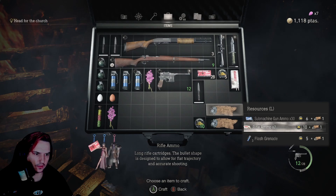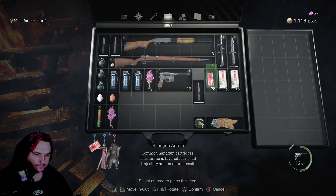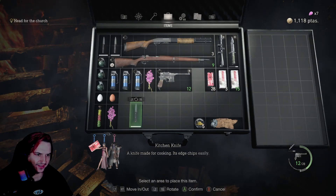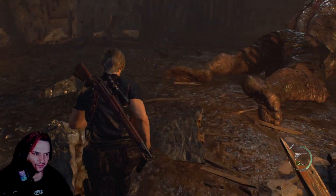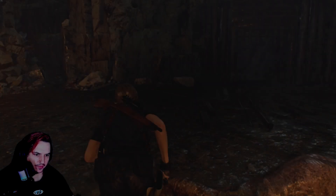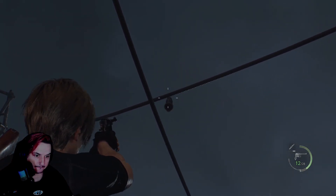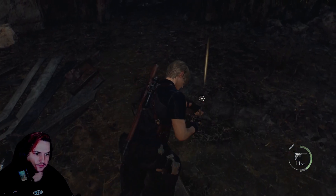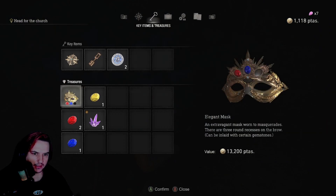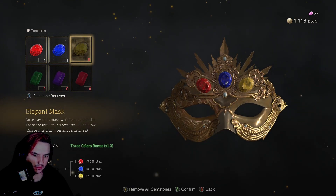I'm actually going to make some more rifle bullets - may as well use the gunpowder while I've got it. I don't like that it's just giving me another kitchen knife - I had everything set up perfectly. So there's a treasure here apparently. Oh it was a boat, wasn't it? Where did I see it? The ruby. So did we find another jet? We did. So I can put a yellow in there, I think - would be the best option. Maybe.